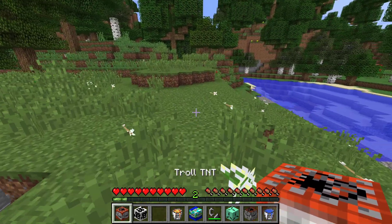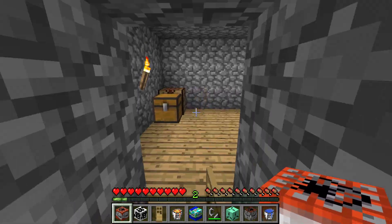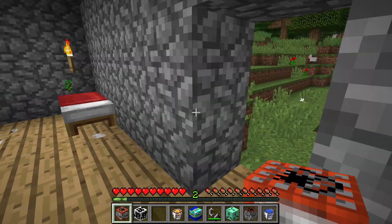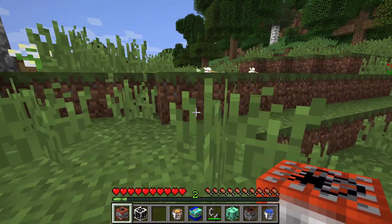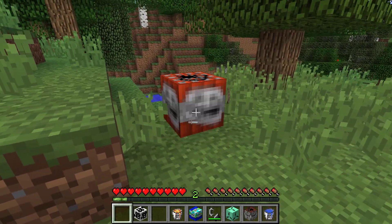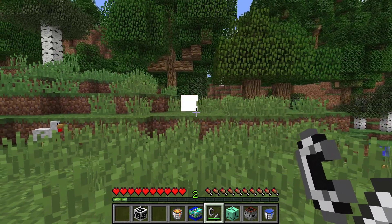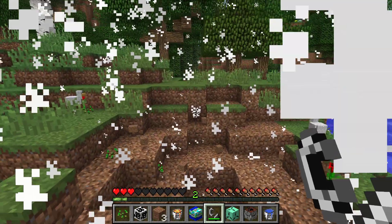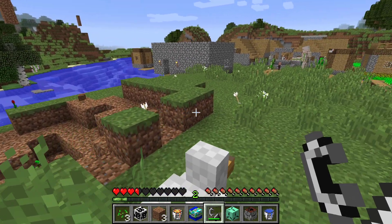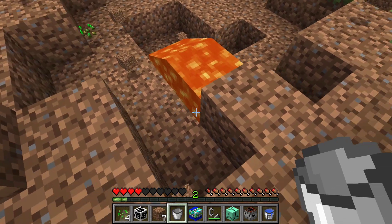Let me do the house TNT — I'm gonna spawn it there, light it, back off — there we go! Right inside there are some items we can probably check out later, but it's a very basic house that definitely works. Let me try out the troll TNT. If you light it, it will just pretty much jump around and blow up in a random direction — right in front of us, even though we spawned it over there.